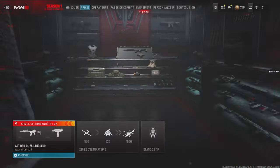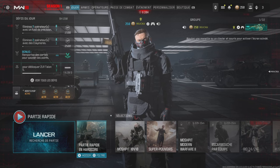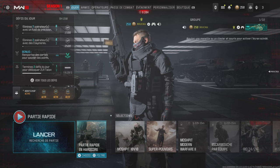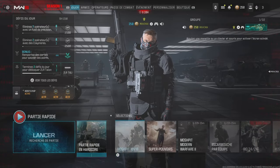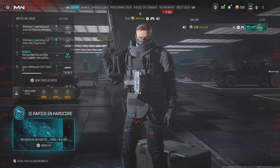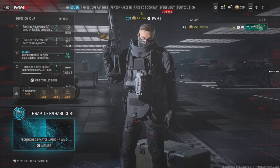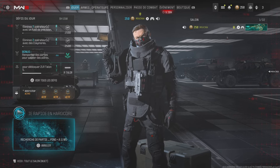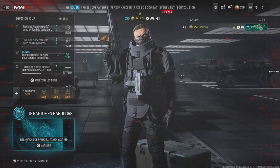Pour ça, vous allez ici, partie rapide en mode hardcore. Vous faites carré — moi je suis sur PS5 — vous faites la touche filtre. Et vous verrez que tout à droite, vous avez Rust 24, vous sélectionnez juste ça, et après vous lancez. Vous n'aurez que Rust 24 sur 24 en hardcore. Ce qui est bien en hardcore, c'est que vous glissez et vous avez besoin de 2-3 balles max pour tuer, donc ce sera plus facile de glisser et de tirer au jugé en même temps.